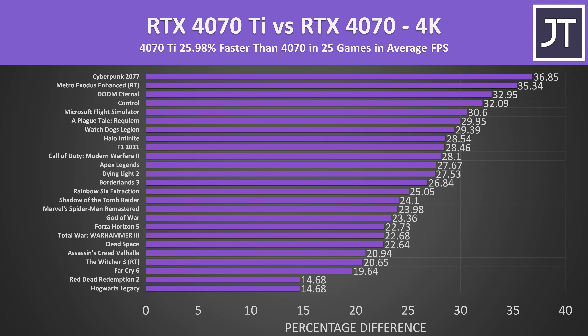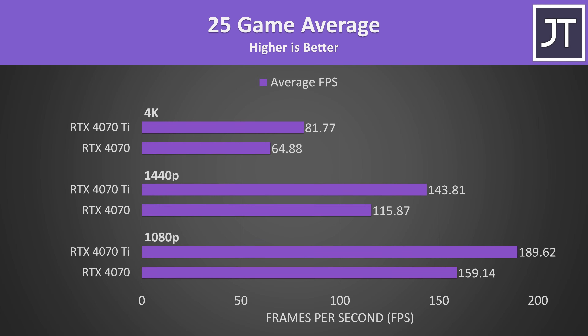That's why the 4070 Ti was 26% faster on average at the higher 4K resolution. Based on these results, I'd say both GPUs are certainly capable of some 4K gaming. Averaging all 25 games together, the RTX 4070 offered above 60 FPS on average, while the higher tier Ti was just above 80 — and these were tested at max settings.